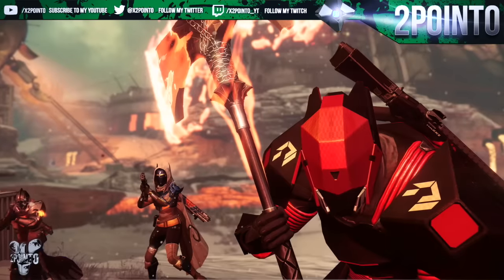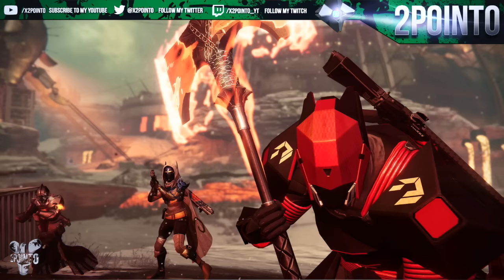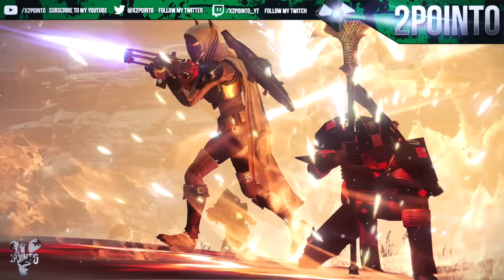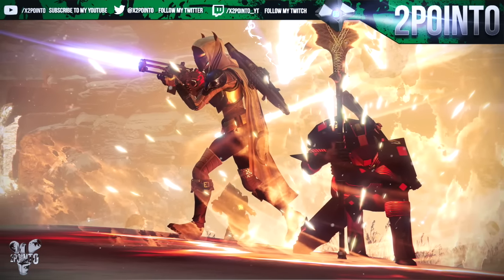I'm guessing it involves the axe that we've seen in the trailer, as they've already said the axe is a relic that you can pick up for a short amount of time — similar to the swords that the Blades of Crota dropped or the Scorch Cannon from the Fallen Wolves. So it will be really interesting to see that, hopefully we do.